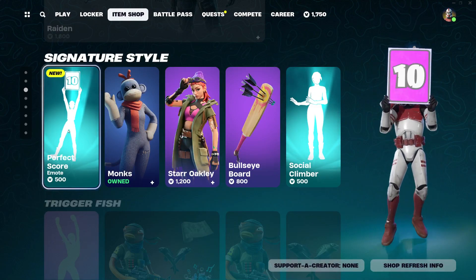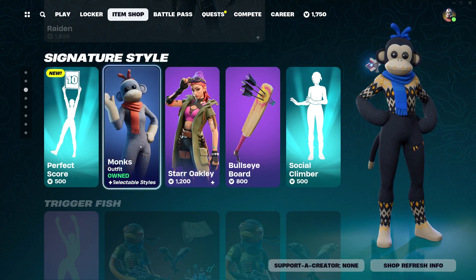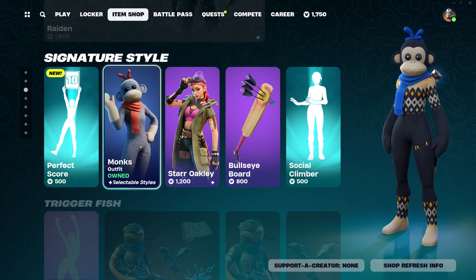We've got the Perfect Score emote, which is new and also presumably copyrighted. We've got Monks with both of her styles — the back bling shows but it's not going to show the regular style.